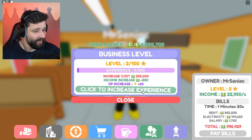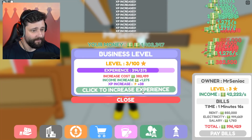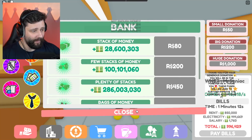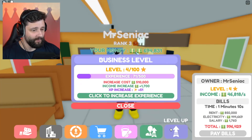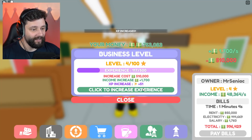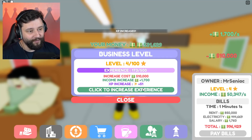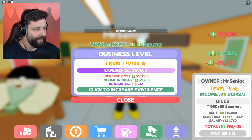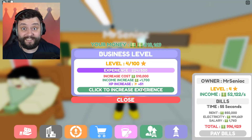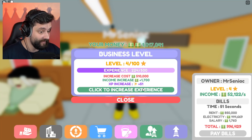Leveling it all up right now is going to cost me a ton of money, but I'm spending it. I got up to level 4 — we're pretty much one level away. Half a million it costs me to increase the experience. I'm making 52,000 for this business alone. Before I even upgrade my other businesses, we were making 70,000 overall a minute ago and now 52,000 just for this one. I need to buy this building because the rent right now is ridiculous.